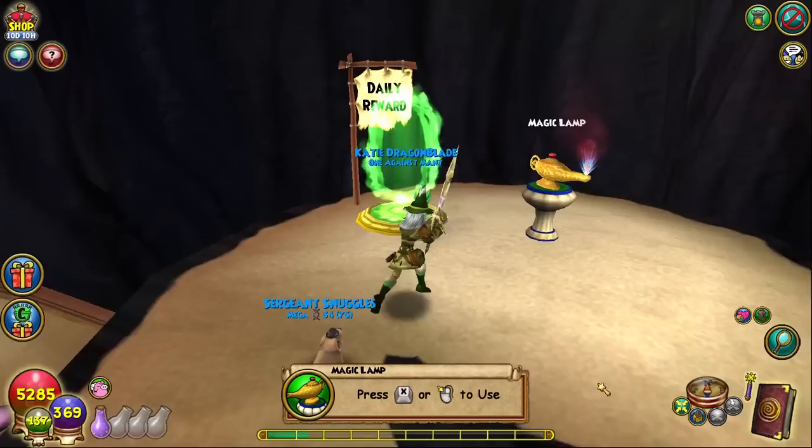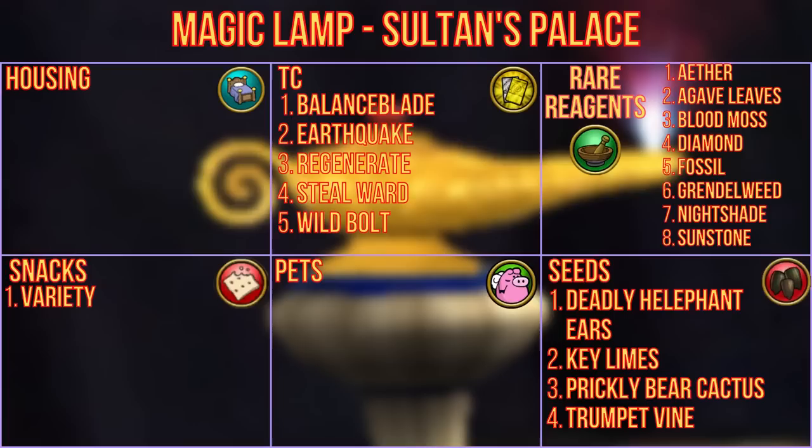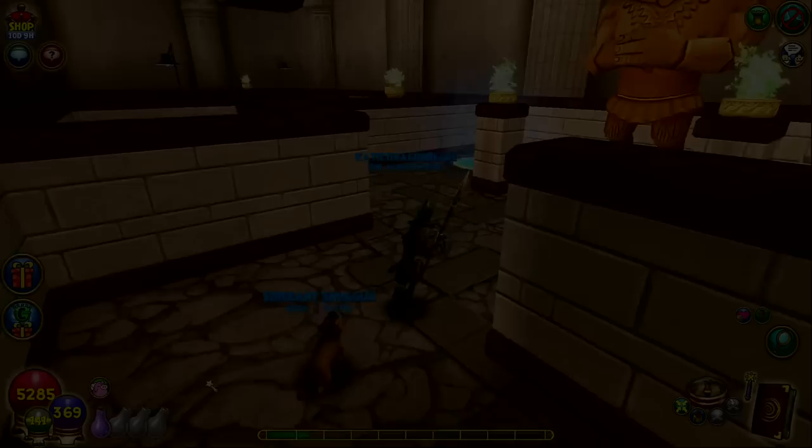The genie inside is happy to give you TCs such as balance blade, earthquake, regenerate, steel ward, and wild bolt, reagents like ether, agave leaves, blood moss, diamond, fossil, grendelweed, nightshade, and sunstone, a variety of snacks, and seeds like deli heliphone ears, key limes, prickly bear cactus, and trumpet vines.